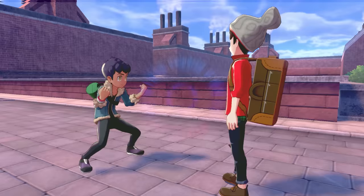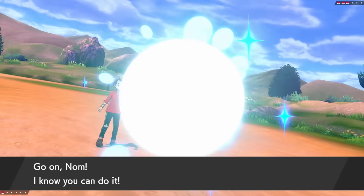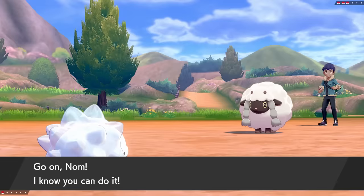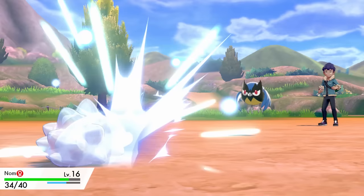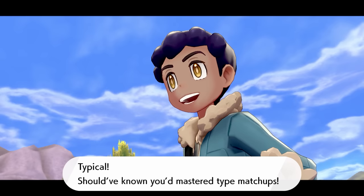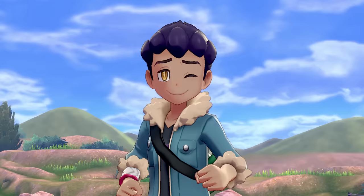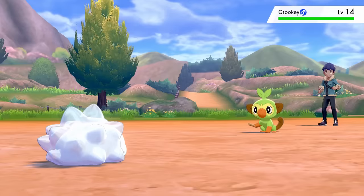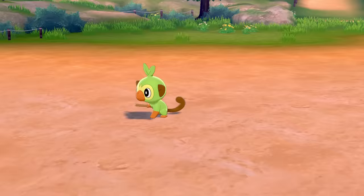As I try to leave town, Hop challenges me to a battle. He starts off with his level 11 Wooloo, and even though it's five levels lower than us, everything is faster than Snom, so it goes first with Tackle. We take it out pretty easily using Bug Buzz. Next he sends out a level 12 Rookidee — a super effective Peck brings me to about half health. I hit it with Powder Snow, but we can't one-shot it even with super effective moves, and it lives with a sliver of health. We end up freezing it, and Hop wastes a turn using a Potion that doesn't even fully heal it. We knock it out with Powder Snow, then Bug Buzz takes out his Grookey.